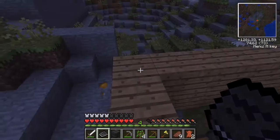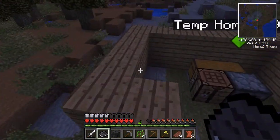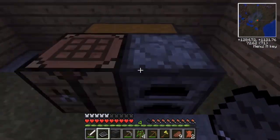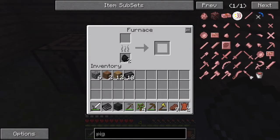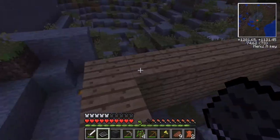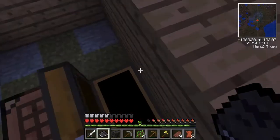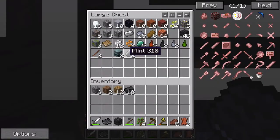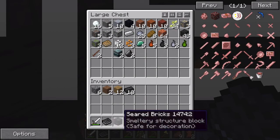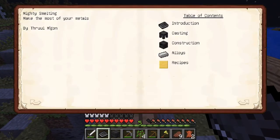I decided to start on Tinker's Construct — it's quite a big mod and it takes a bit to set up. We have some seared bricks here, because you have to get grout, which is clay-based, and we already had clay from when we were in the biome. I went ahead and emptied my inventory out, and when I created the first block it gave me this, so let's take a look through it real quick.